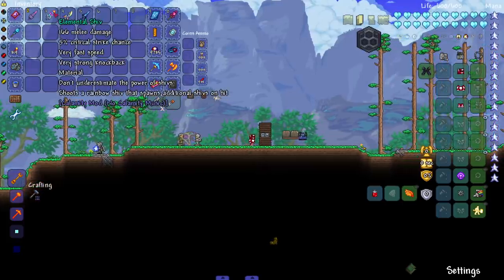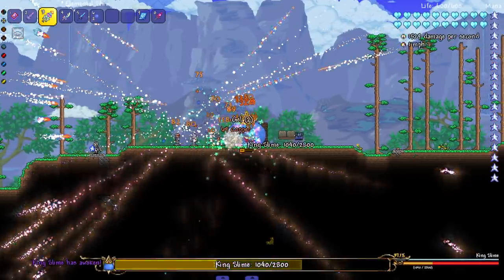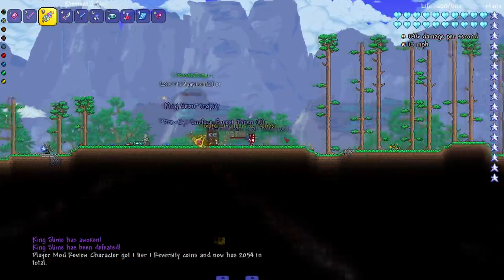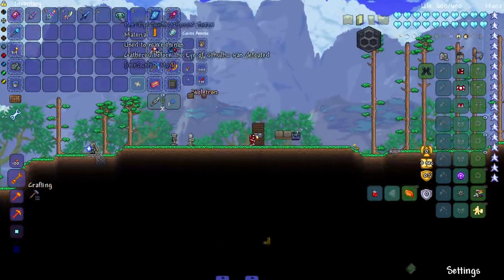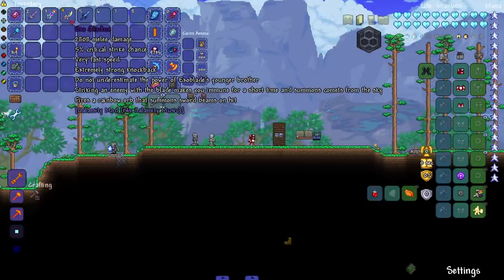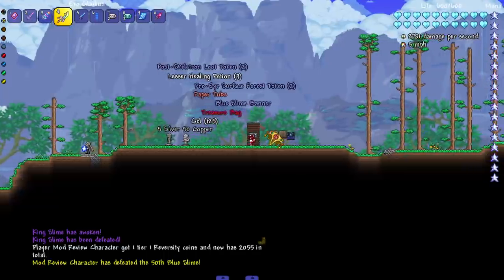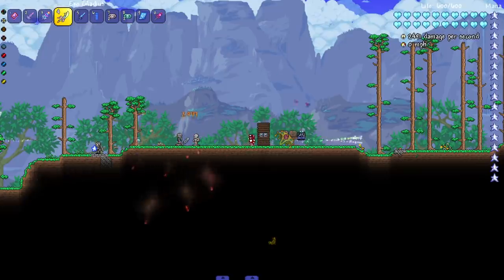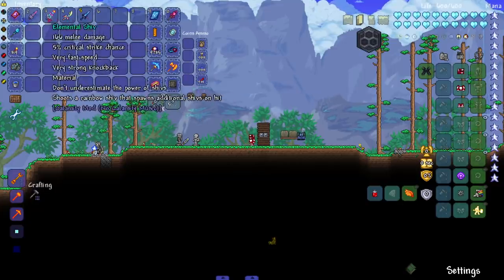Don't underestimate the power of shivs — that's what we've learned today. Next up the elemental shiv on King Slime — look at all the projectiles shooting everywhere. My game is extra laggy today; maybe I need a new graphics card. Next we have the exo gladius, which does 2,800 melee damage — that's crazy. Holy hell, that was an insanely quick kill. On its own it doesn't do too much, but when you hit an enemy it shoots swords everywhere — it's insane.